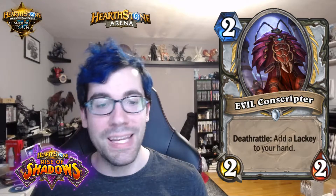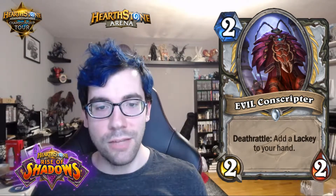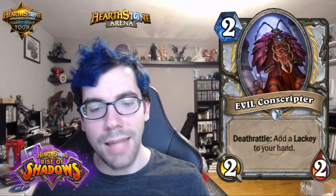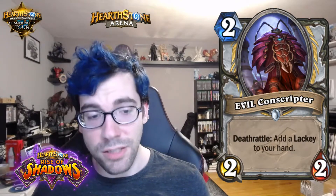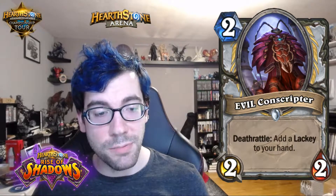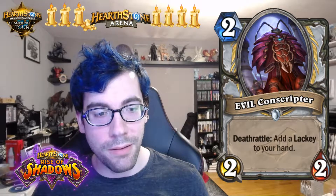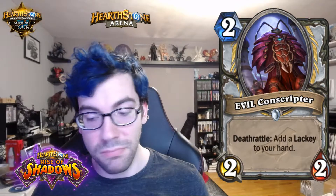First up: Evil Conscriptor, a two-mana 2/2 with deathrattle — add a lackey to your hand. You get one card, and lackeys all have decently powerful effects, so I think this is just a good card. It's not game-breaking, doesn't do anything spectacular. I'll give it three and a half candles in constructed and four candles in arena — it's a solid card that can give you something you need.